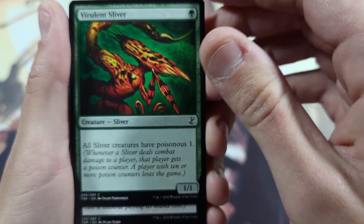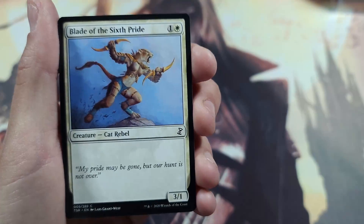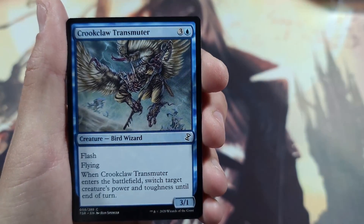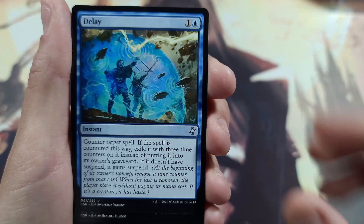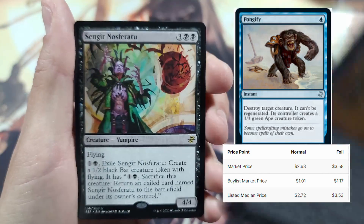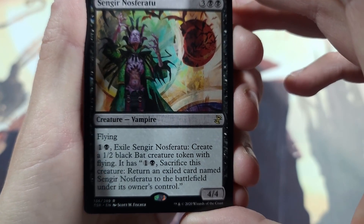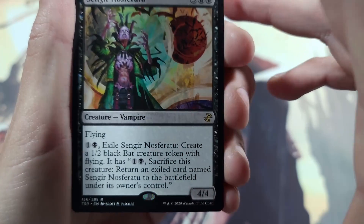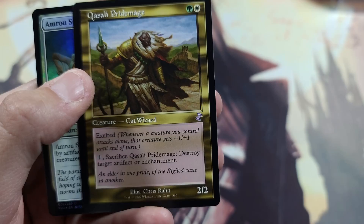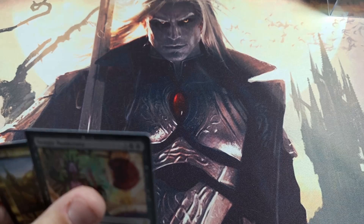Pit Keeper, Virulent Sliver — have Poisonous one, oh poison counters! Blade of the Sixth Pride, Tendrils of Corruption, Mana Tithe — counter target spell unless its controller pays one. Crookclaw Transmuter, Delay, Pongify, Mystical Teachings. Sengir Nosferatu — flying, create a 1/2 black creature token, sacrifice, return exile — calls named Nosferatu from the field to the graveyard. Cosi's Trickster, Cat Wizard, and an Armor of Thorns. Excellent opening overall — excellent opening! Thank you guys so much.